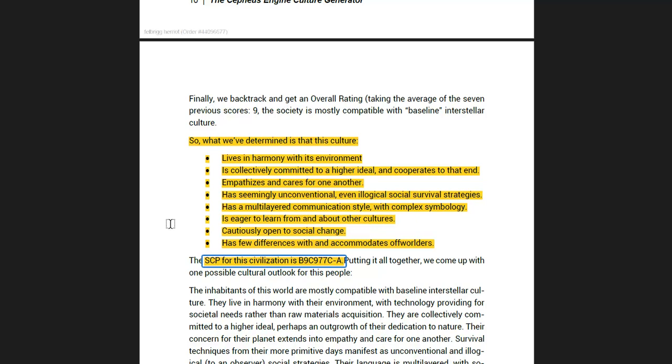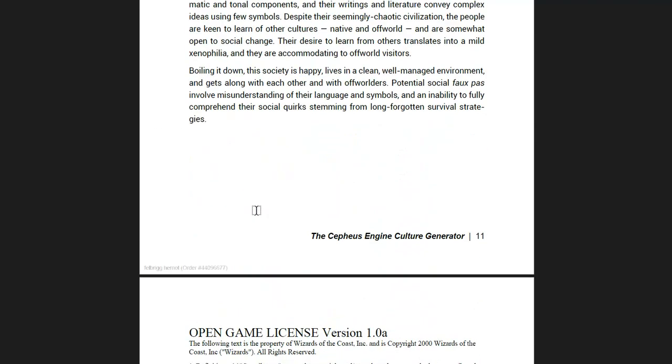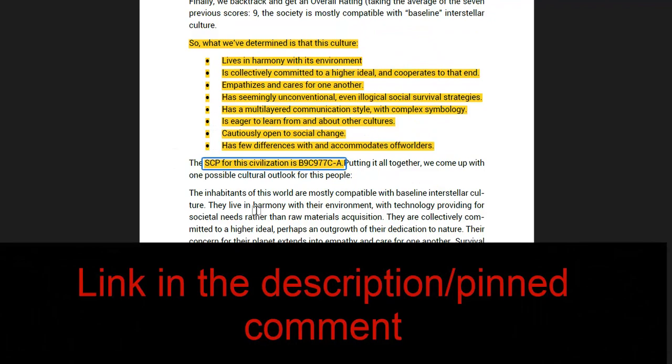This is ideal for the referee. When your players come to a new world, you've not only got the statistics — planetary size, law level and technology — but you've got all this extra information. And that can affect how customs officials address the people who arrive, and players get a feel for whether they're going to be welcomed, rejected, or even put upon. It's quite a short PDF, but it is absolutely filled with some very valuable rules for the referee.